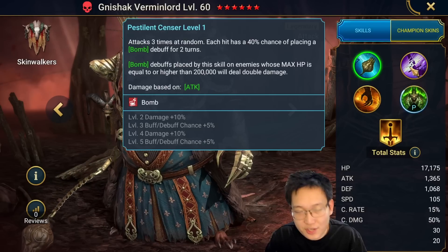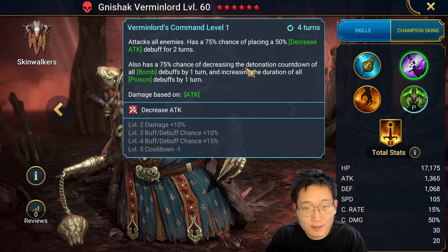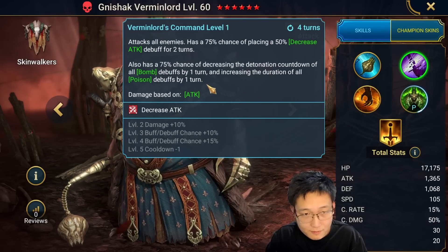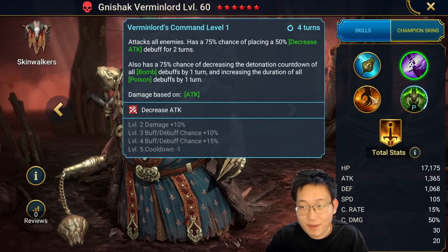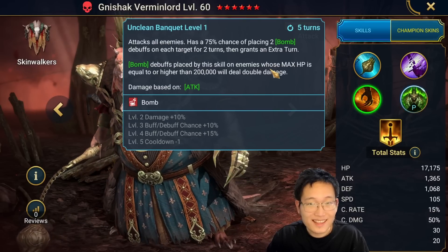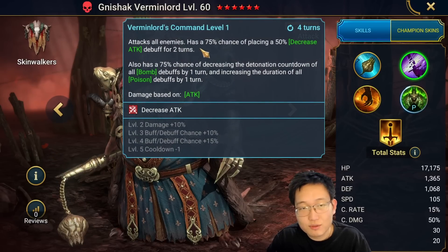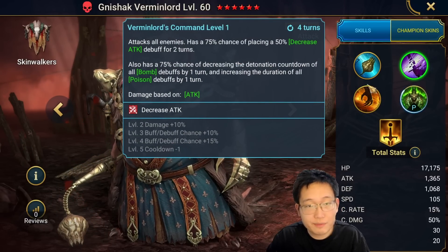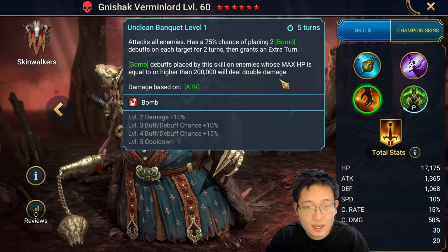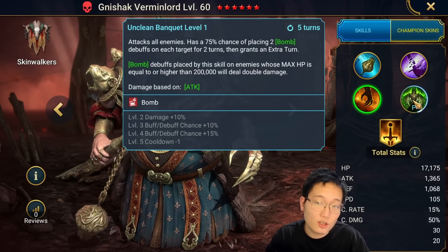His A2 attacks all enemies, places decrease attack, and has a 75% chance to decrease bomb detonation countdown by one turn. It also increases the duration of all poison debuffs by one turn - very, very good. His A3 attacks all enemies with 100% chance to place two bombs, then gains an extra turn. So he can use A3, gain an extra turn, then use A2 to decrease the countdown - great synergy. The double damage condition for 200,000+ HP also applies to A3.